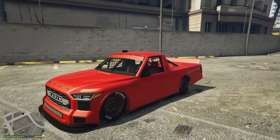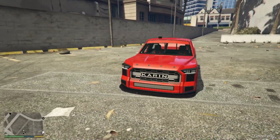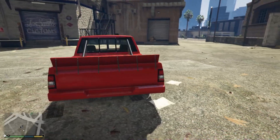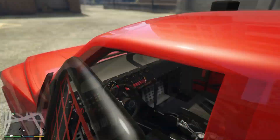So let's take a walk around the vehicle and just kind of look at it. It's basically just your average NASCAR-looking vehicle. So let's hop in this thing and see what we can do to it.